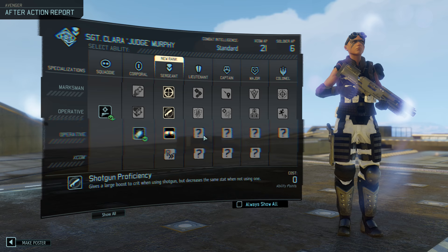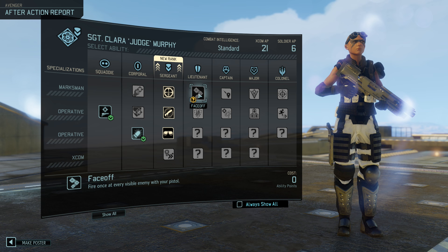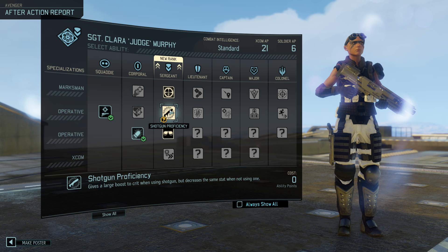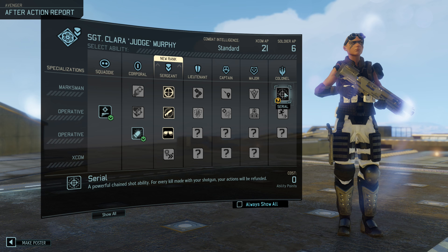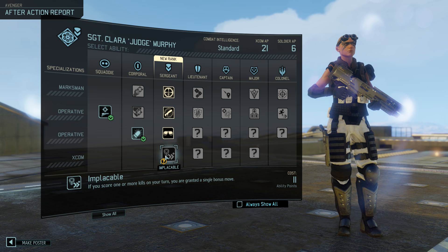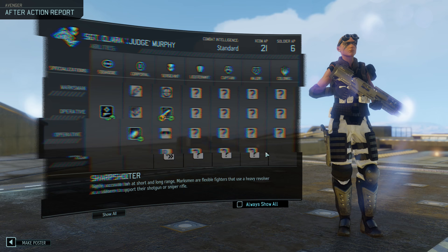I think I'll take Shotgun Proficiency because she will be using this shotgun. Do we have other abilities that synergize with it? Let's take a look. Face-off — oh, Face-off will be really nice with her pistol, that pistol is so good. Death from Above, Shadow Strike — yeah, that's nice with the shotgun. Killzone — well, situational. We don't know what the hidden abilities are. Maybe we should get Bonus Move on kill — nah, let's get Shotgun Proficiency. Done.